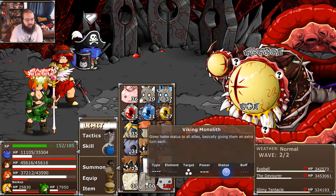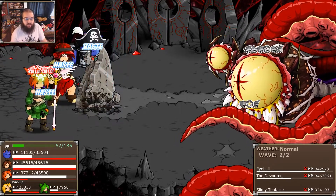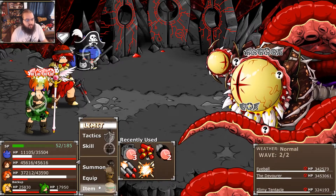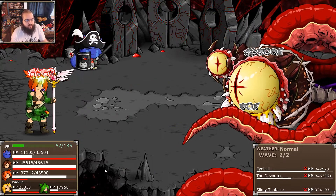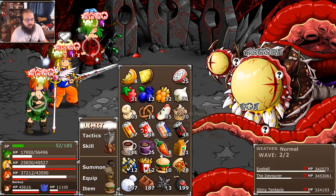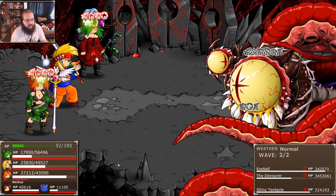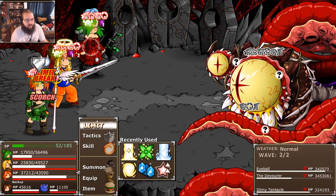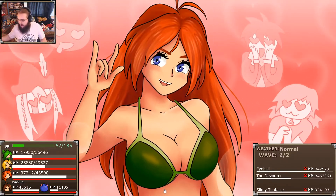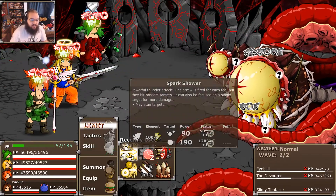Okay, now let's do Viking Monolith. The tentacles give decent amounts of SP when they die so this is probably fine. I'd really like these guys to not be virus anymore — I think it cures but stat specs in the backup anyway, so we're going to go for a Chili Pepper here.